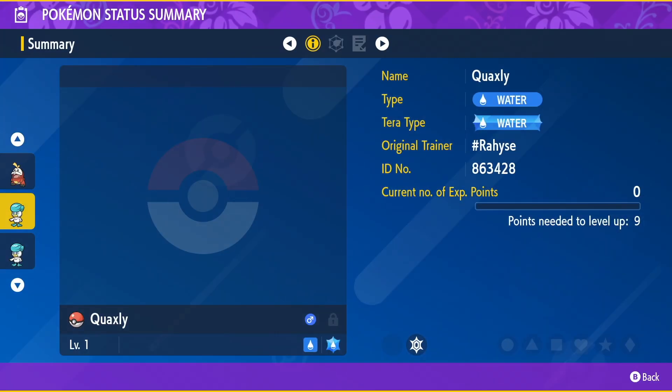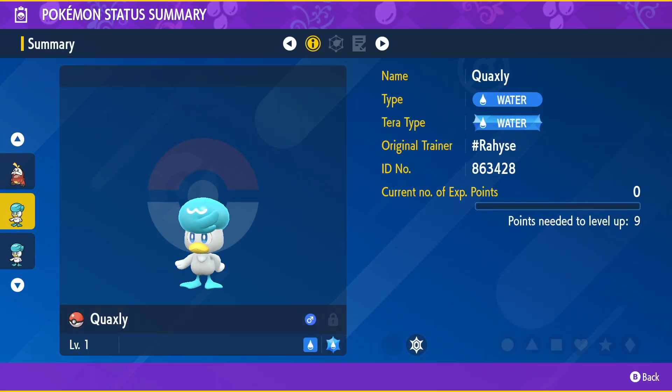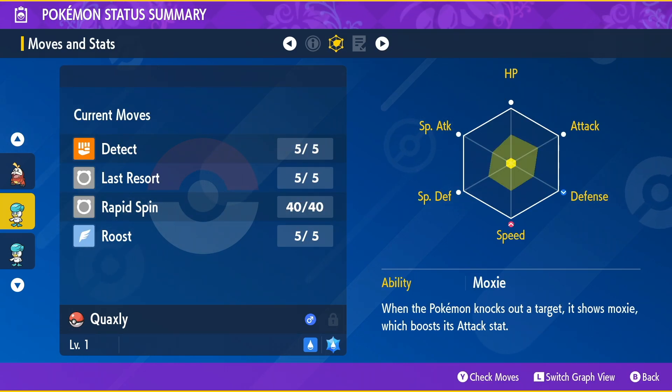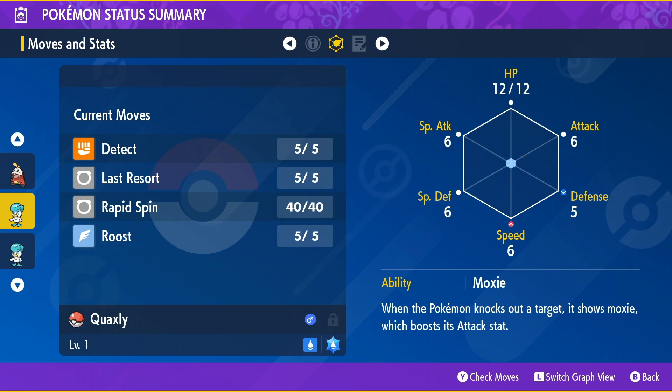You can see that it was hatched by me. The moveset is going to be these right here. And then again, with the ability Moxie.